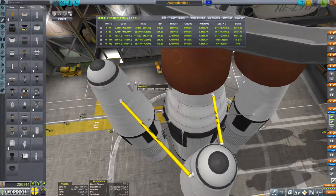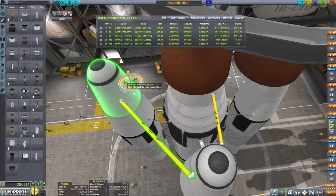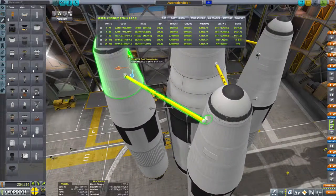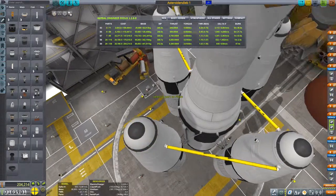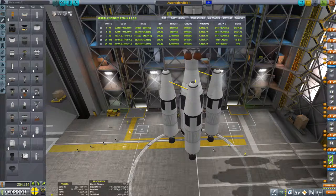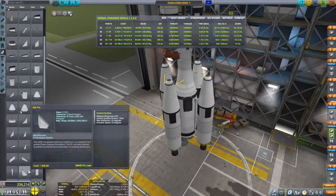Jetzt. Ja. Drehen wir dich etwas zurecht. Stopfen dich noch etwas tiefer da rein. Super. Und jetzt müssen wir natürlich die Separatons auch anpassen. Also als erstes die beiden – die und die. Die fliegen damit weg. Und die beiden Separatons fliegen damit weg.